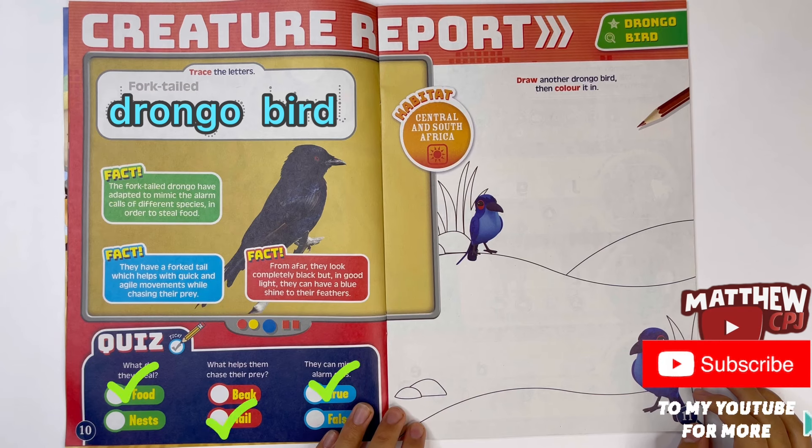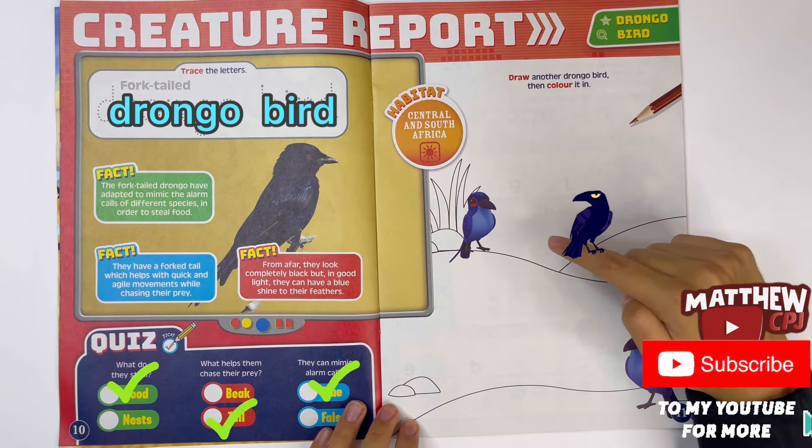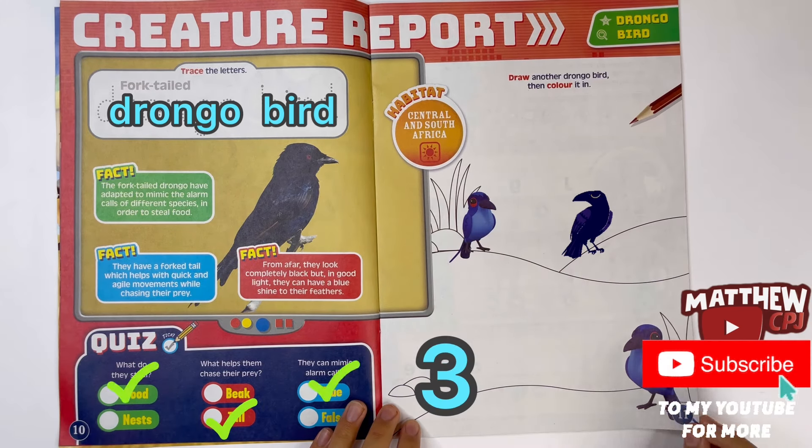Draw another drongo bird, then colour it in. You have two drongo birds here. If you draw another one, then there'll be three birds. And you can colour the place here - looks like it's covered in some sand.